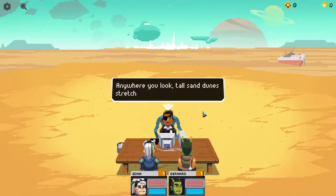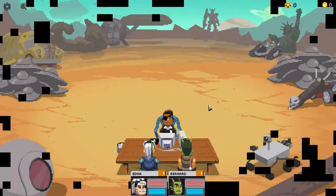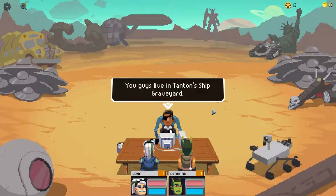It looks somewhat barren - tall sand dunes stretch as far as your eyes can see. There's also a boat which is a bit weird for a sand planet. 'You guys live in Tanton's ship graveyard.' How luxurious - we live in a graveyard, but it does have a yellow school bus. Pop culture references everywhere: UFO discs, a yellow school bus, what looks like a Mars rover, the Statue of Liberty sticking out of the ground, something like Optimus Prime, a Power Ranger type thing, and what might be one of the Enterprise's engines.